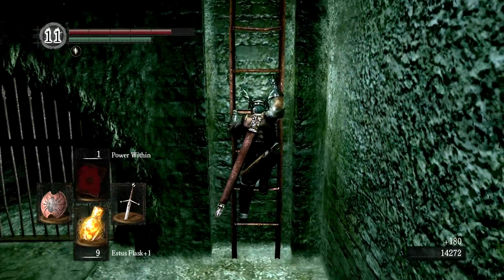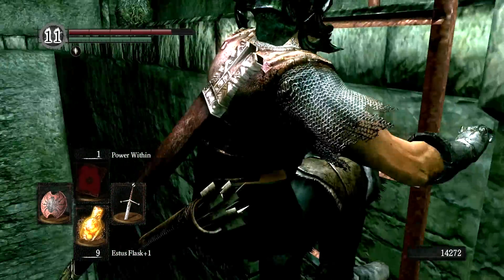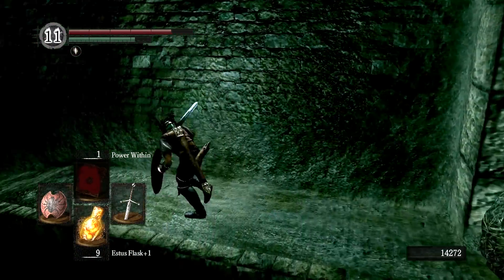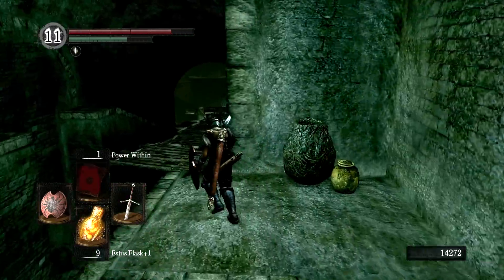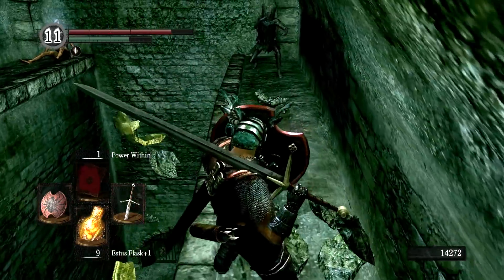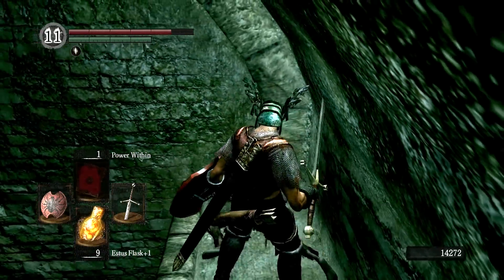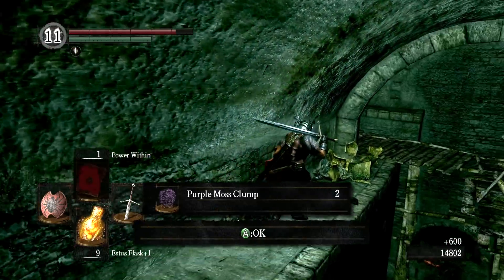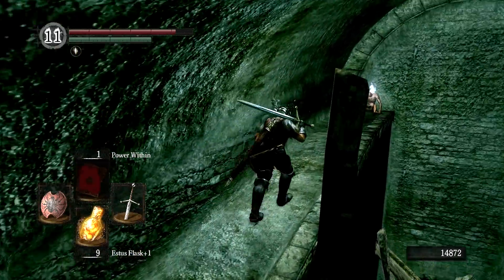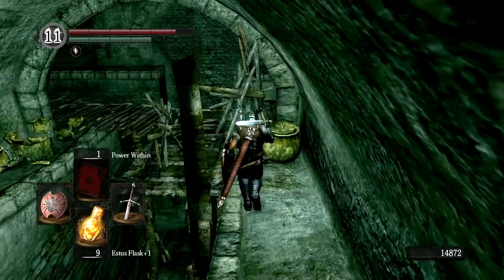With the dogs dead, we have one more Blow Dart Sniper to deal with. He's not as clever as his friends — he's just going to stand in an alcove, and if we get too close, he'll try to run away, often right into a wall. He tries to run and we decide to ram a Claymore through his back. Grab this Soul of a Proud Knight, and now we're going to keep making our way out of Blighttown. There are a few quests that will bring us back here, but not for too long.